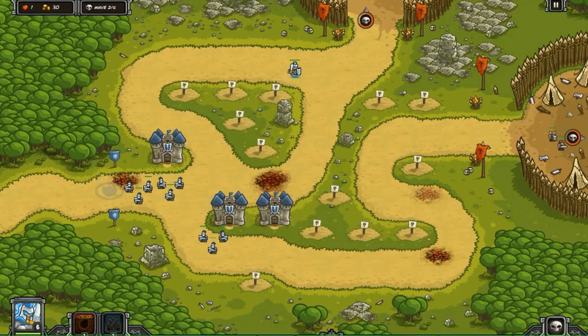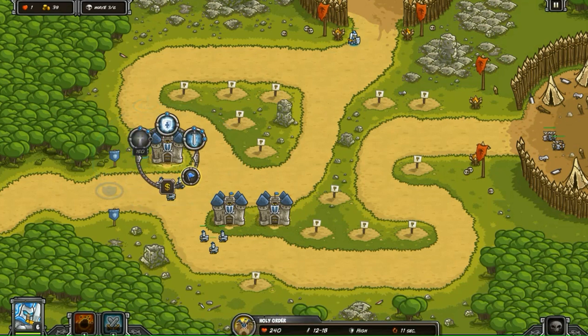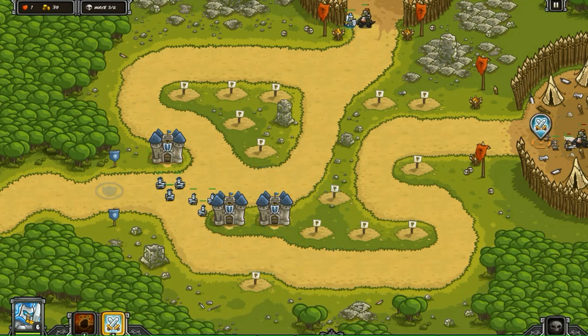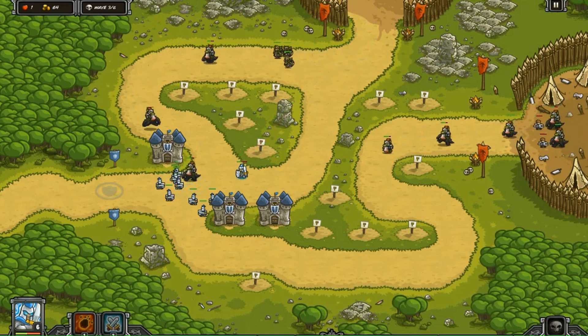They're bringing it back next wave: seven War Riders, nine Sappers at the top, 12 War Riders, and 14 Sappers on the right side. So they're bringing fast-moving enemies along with ranged enemies. Kind of reminds me of the Glacial Heights heroic challenge fifth wave, when they brought the Winter Wolf, the Orc, and the Troll Champions. It's an interesting combo — I kind of like the combination on the producer's part. Those Sappers are just an irritant — they're going to make this harder than it really needs to be.